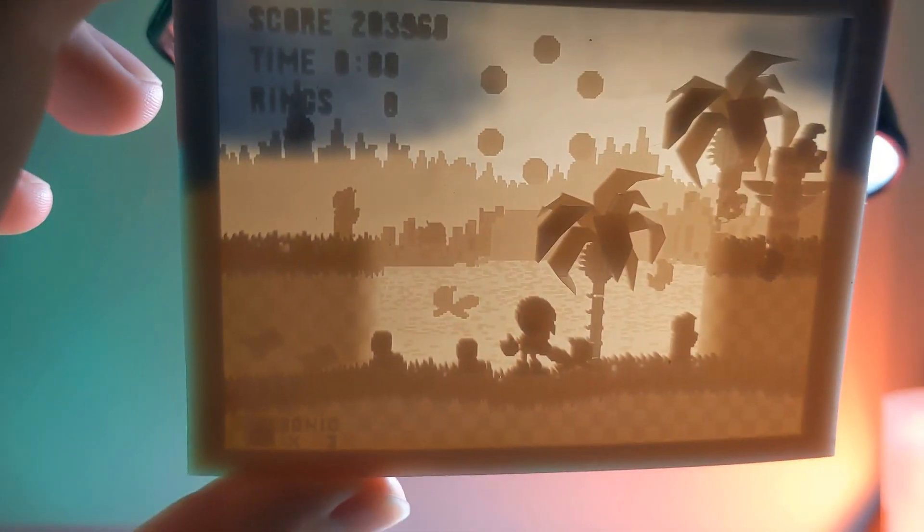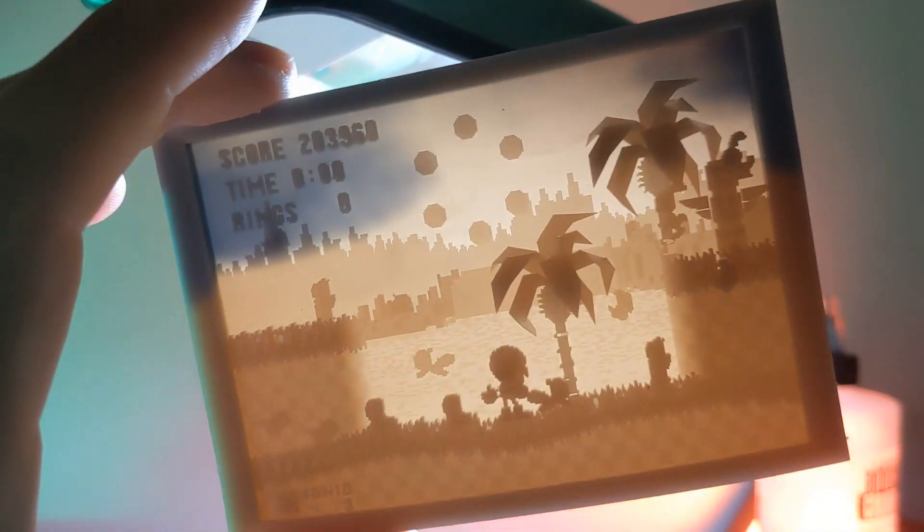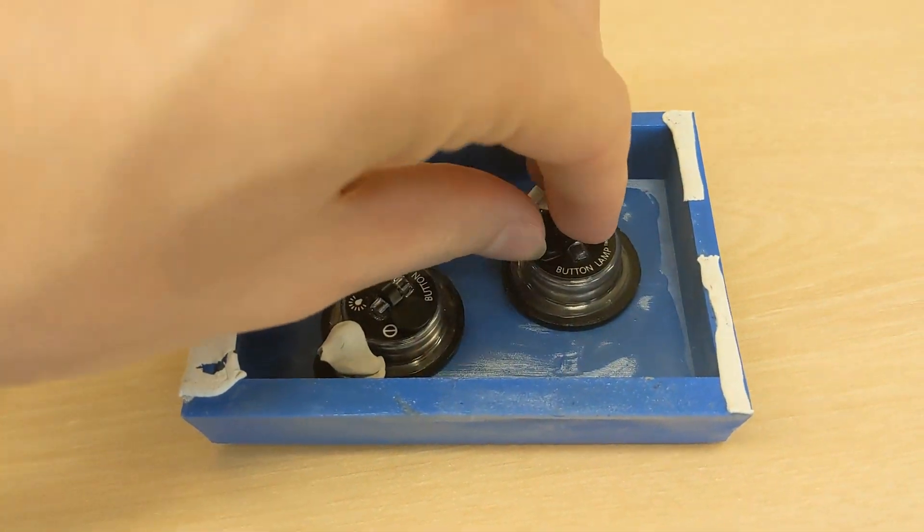And it's funny — I was actually getting ready to paint the model, but I happened to hold it up to the light and I thought, man, that looks pretty cool. So I 3D printed a box and slapped some lights in it.